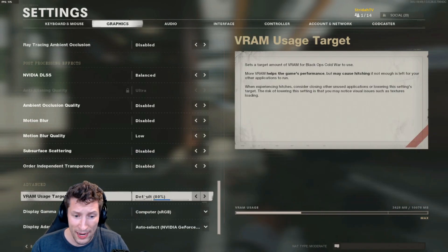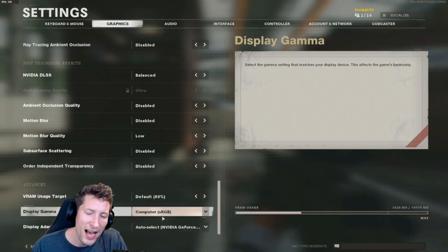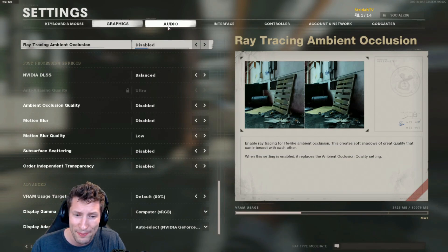In the advanced tab, I just left everything the way it was, and that's pretty much it for graphics. I know people are going to want me to click over to the audio tab for the best audio settings, but it's only the day after release and I didn't really get to test the footstep sounds too well. I will do that — if you're interested, just let me know in the comments if you want an audio settings video.